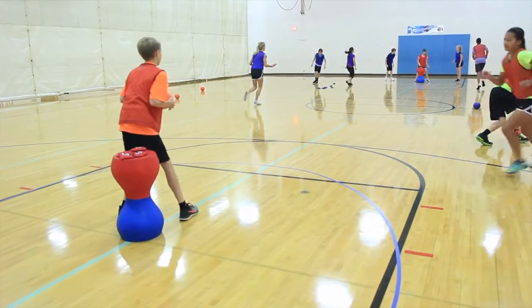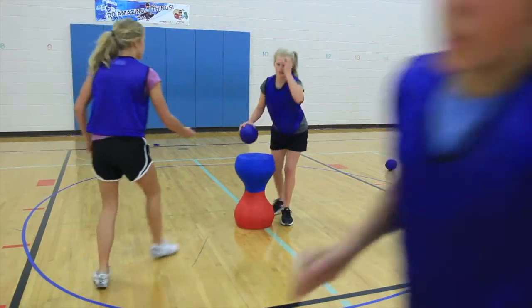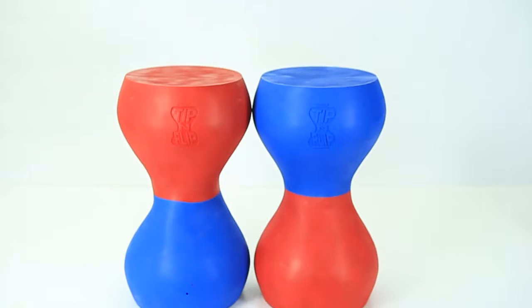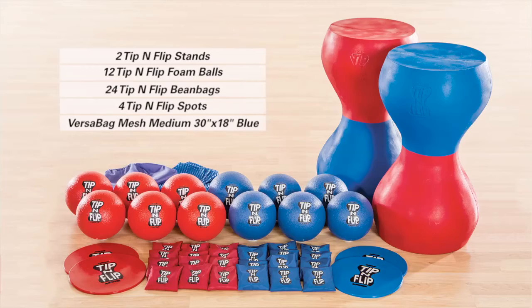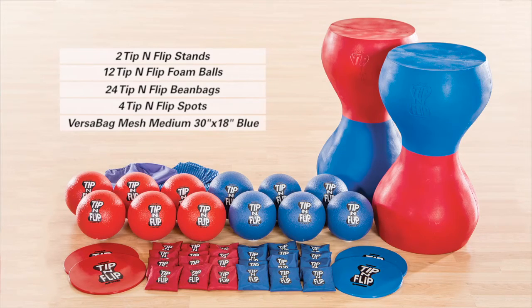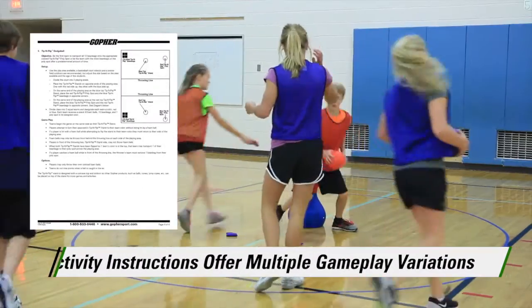Players have specific roles to assist in becoming the first team to get all of their beanbags onto their stand or stands to win. The set includes two tip and flip custom-made stands, foam balls, beanbags, poly spots, and a VersaBag mesh storage bag. Activity instructions provide three ways to play the game plus multiple variations for each.